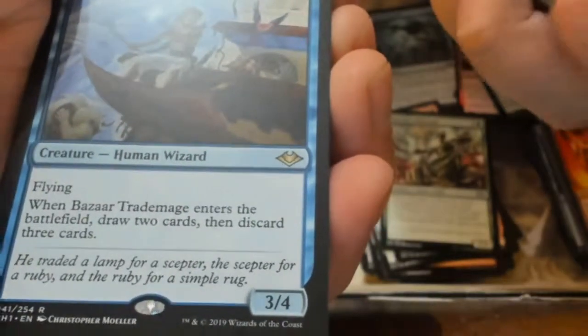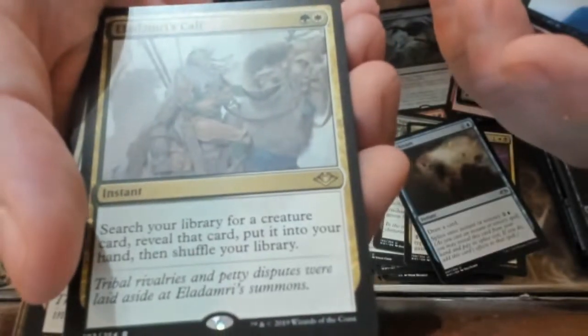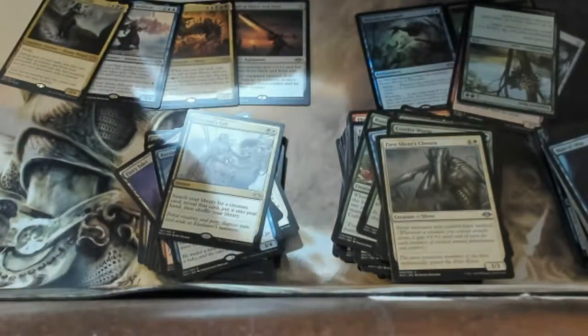We got a Bazaar Trademage — when it enters, draw to discard. I got a Bazaar of Baghdad but not really. Oh — focus, focus, focus! Oh, we got a flying indestructible 20/20 Marit Lage token — that's pretty cool! And we get an Elenda's Call — unfortunately it's almost exactly the same artwork as another card. I also got a sliver, which is nice.